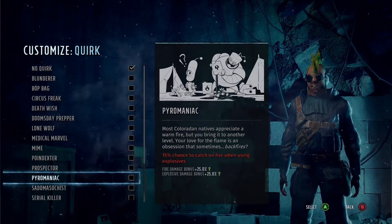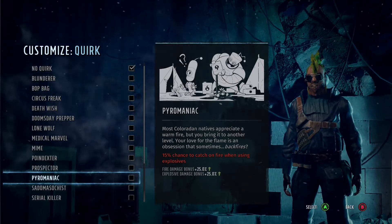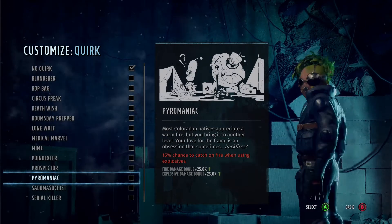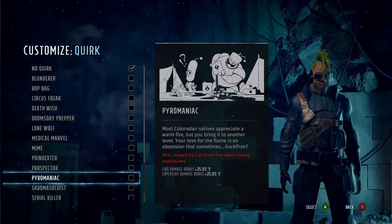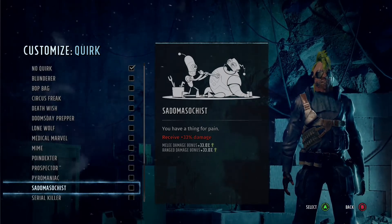Pyromaniac is one that could be used well if paired with the right things — maybe a big gunner, someone you're going to make sure has the explosives perk as well. You do get a 15% chance to catch on fire, which isn't great.